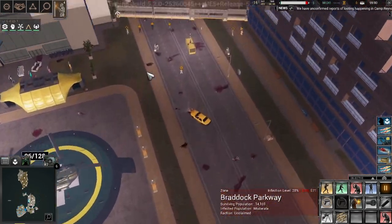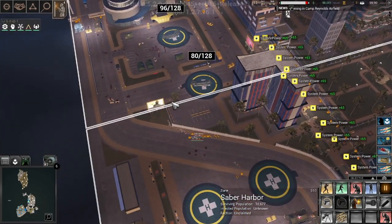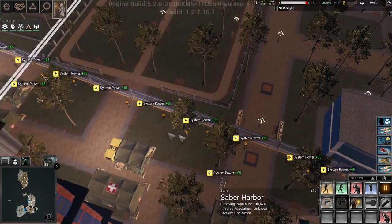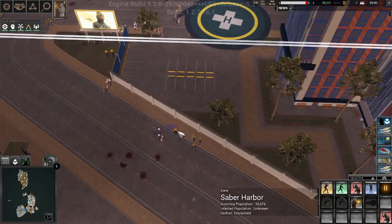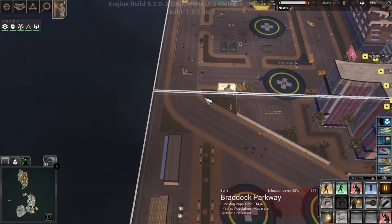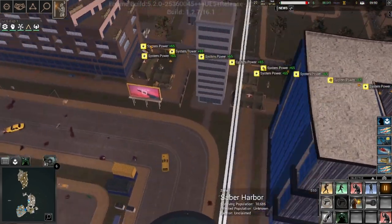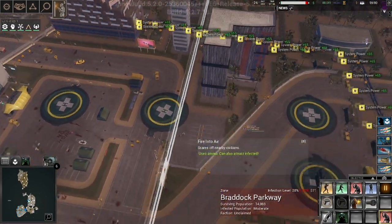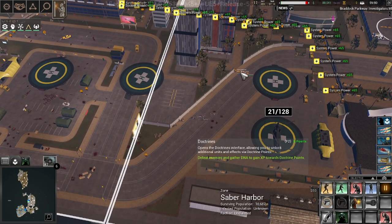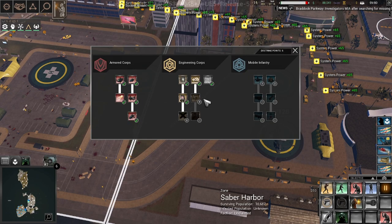Let's not get too close to the wall because some of the infected will kind of — as I say on my streams — aloha snack bar the walls. We don't want them doing that. I think I've about secured the zone. This is solid, this is good. Can I build anything else? I could build a second outpost here, but we've got artillery guns — that's going to be nice. I'm going to hold off on anything else.